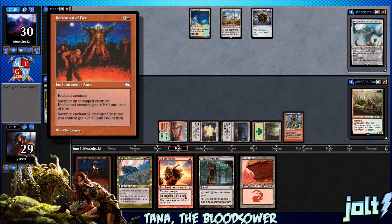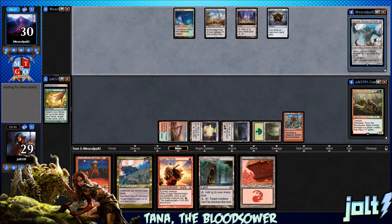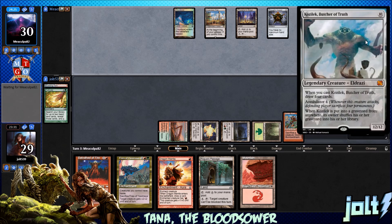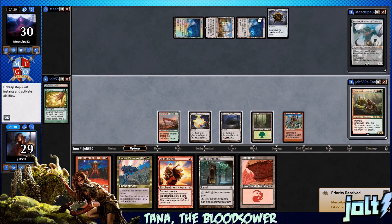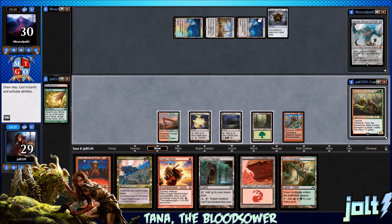Next turn we can go Betroth the Fire, start swinging in, and sack those creatures. We need to cover Kozilek. We're playing against Kozilek, the Butcher of Truth. Whenever you cast him, draw four cards. He has Annihilator 4, and whenever Kozilek's put in a graveyard, shuffle — so no reanimator shenanigans for you.